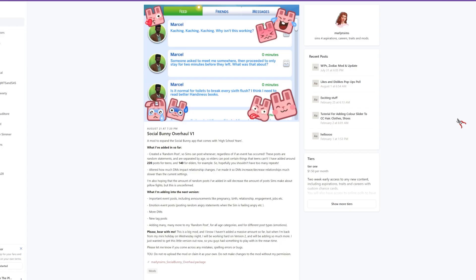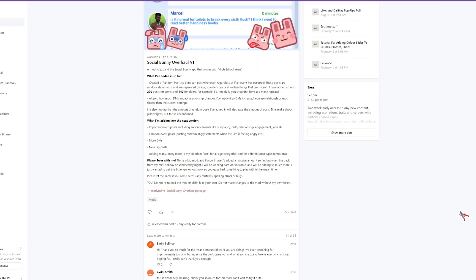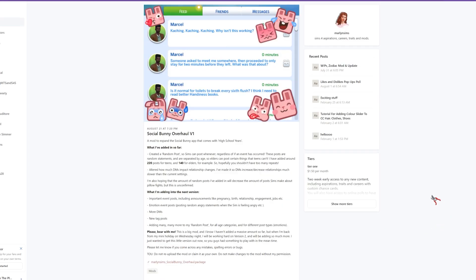This mod is so needed for the High School Years expansion pack — it's the Social Bunny Overhaul. The social bunny statuses and posts get pretty repetitive, so Marlin Sims created a whole overhaul with different post interactions. If you're getting sick of the default social bunny posts, go ahead and grab this. It was private for 15 days but it is now public, so you can get yourself a Social Bunny Overhaul for free.